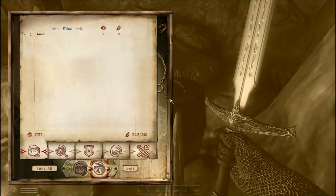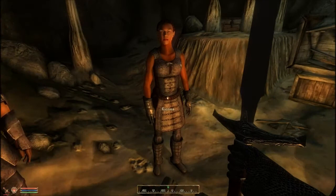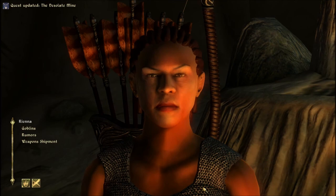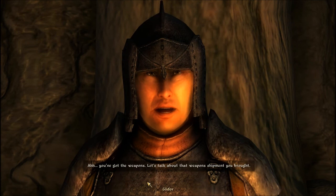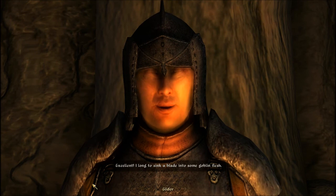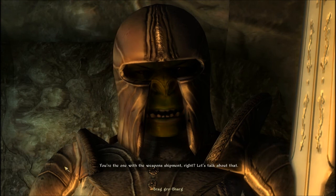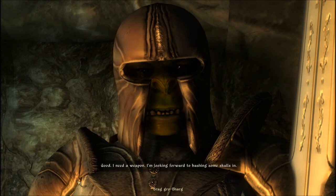I'm just going to speak to these people first - actually, let's nick stuff. There's a chest - easier said than done as always. There's not much in here. "You must be the reinforcement from the guild - good, I hope you brought weapons for us. You've made it and just in time, we've got trouble with goblins here. I'll take the bow - give the weapons to my other two men." "You've got the weapons - excellent, I long to sink a blade into some goblin flesh." "Fantastic, let us take the fight to these vile creatures." "I need a weapon, I'm looking forward to bashing some skulls in." "A hammer - excellent, good for bashing puny goblin skulls."